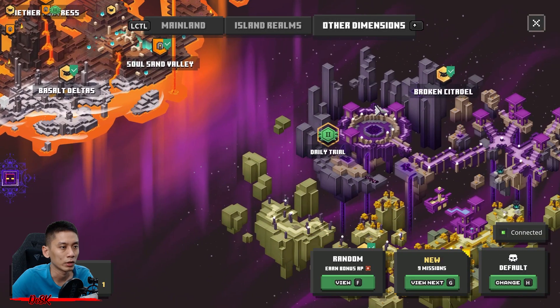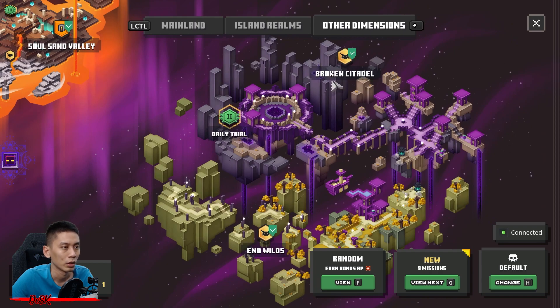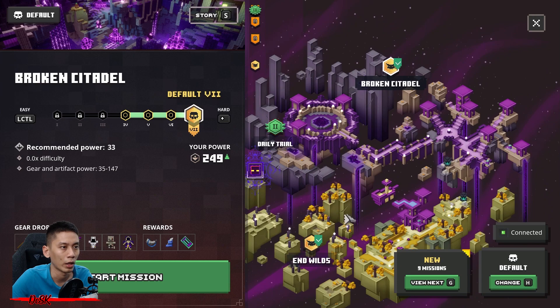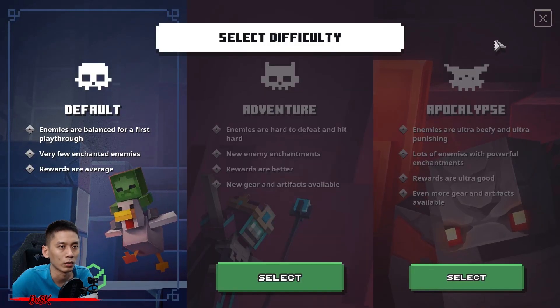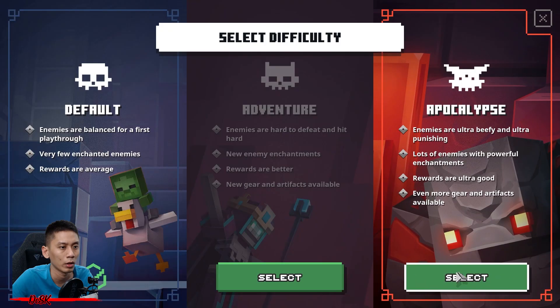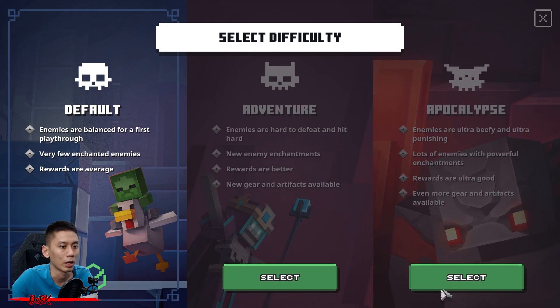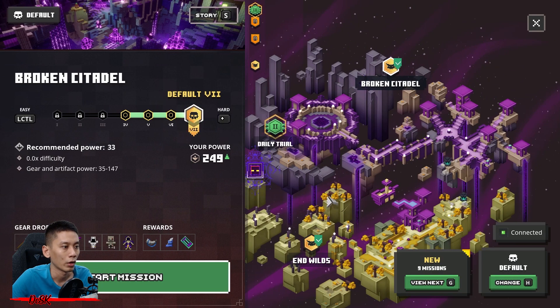We are heading to any of the missions in the Acorn White DLC — you can go to Broken Ceptario or any of these two missions. As for the difficulty, I'll just go with the lowest difficulty, default. You don't need to go Apocalypse or Adventure difficulty, though you can if the game feels too easy for you.